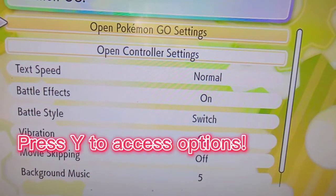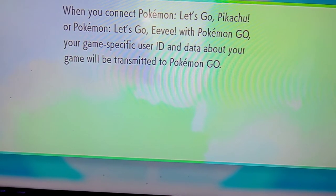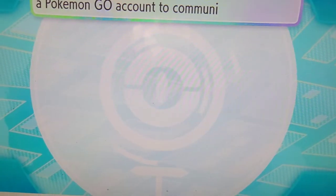Here you'll go into options and you'll click 'Open Pokémon GO Settings.' It's just letting you know what's going to happen — you're going to be doing a transfer. It wants to pair with your Pokémon GO account.